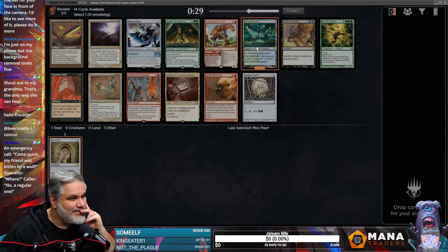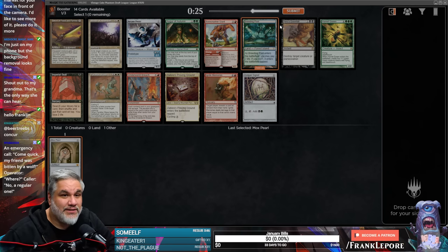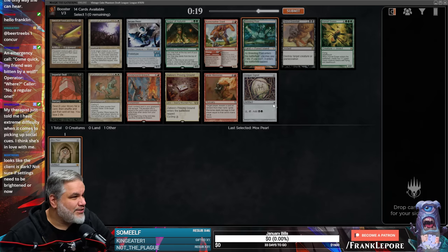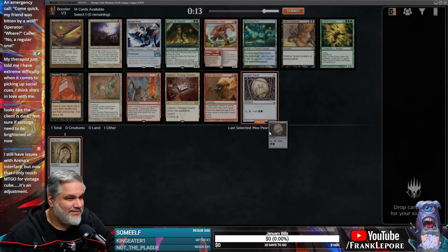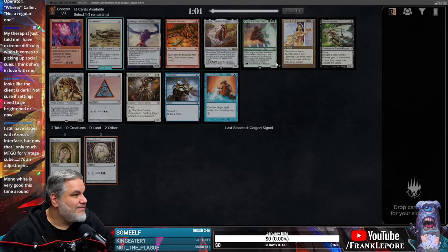Is this a Breeding Pool? Good Lord — I actually don't know. This is the first time I've drafted this iteration of the Vintage Cube, and it's like the first time I've played Magic in quite a while, to be honest. Although I tweak Magic decks all the time. I'm going to take the Signet — and an Azorius Signet as well.